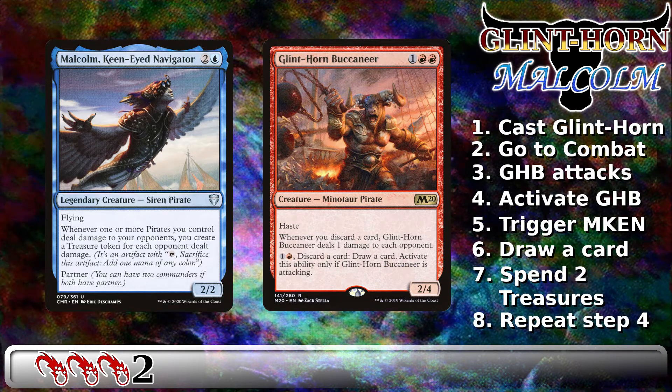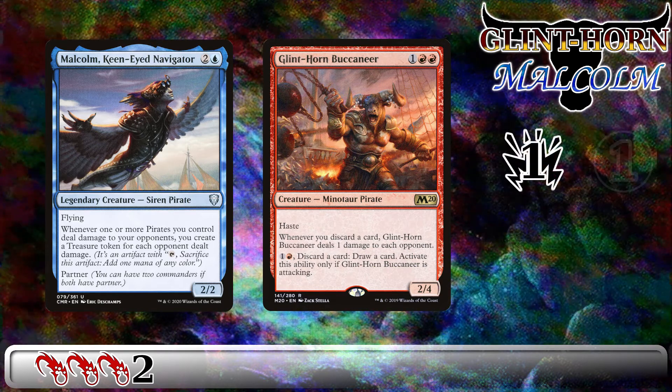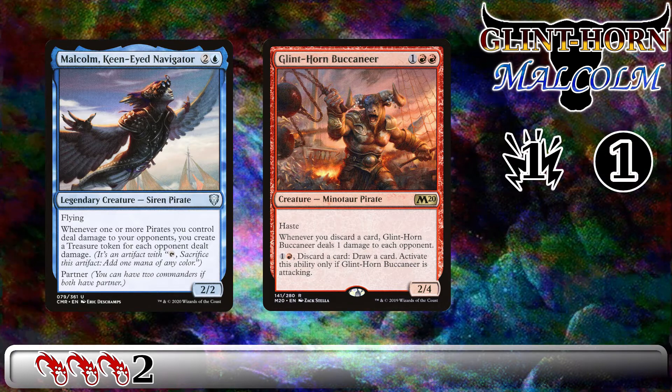We then repeat this process from step 4. The result? Each iteration of this loot results in 1 damage to each opponent, 1 additional treasure that you get to bank for later, and you can rummage by discarding one and then drawing one, giving you a modicum of ability to shape your hand. The ideal result? If you have more cards in your library than the player with the most life, you win the game.